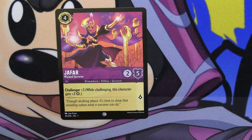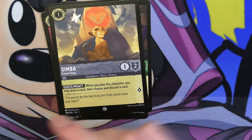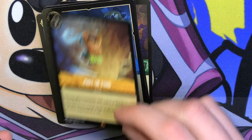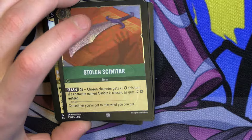We got Jafar, Duke of Wellington, Maleficent, Aladdin, Minnie Mouse, Simba, Elsa, Flynn Rider, Eye of the Fates, Just in Time, Maximus, and then Stolen Scimitar for our holo.